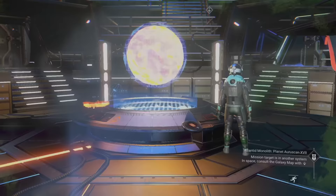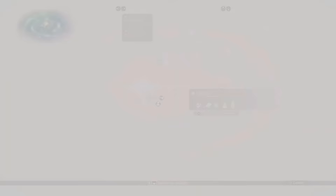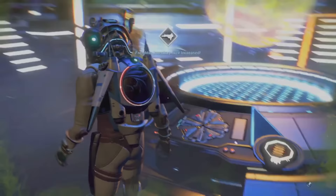The initial amount of inventory slots on a Freighter depends on the class — generally the higher the class, the more inventory slots as standard, though this is more of a guideline than a hard rule. As with your Exosuit, Starships and Multitools, you can also increase the number of inventory slots on your Freighter using Cargo Bulkheads. You can get these as a reward from saving a Freighter from pirates, as the final reward when exploring Derelict Freighters, and from storage containers at crashed Freighter sites.